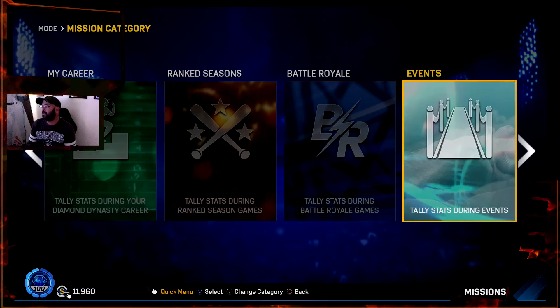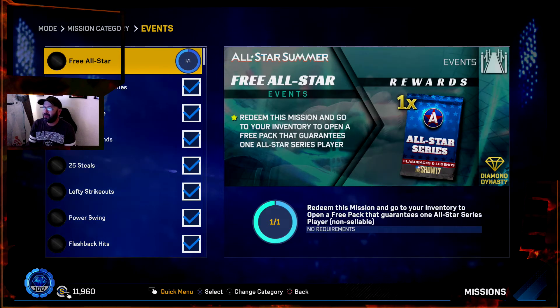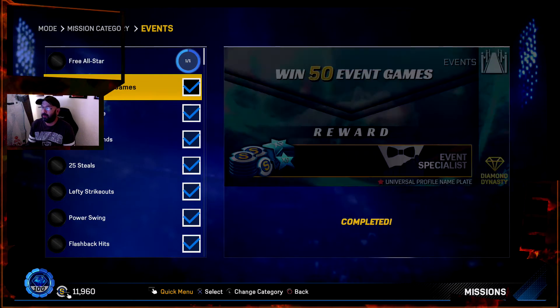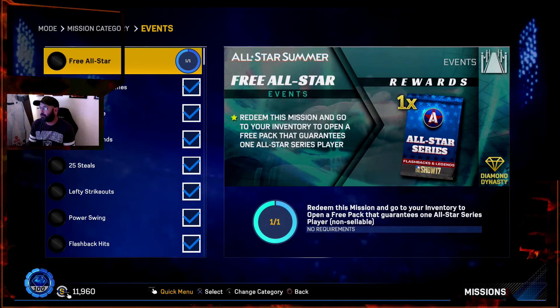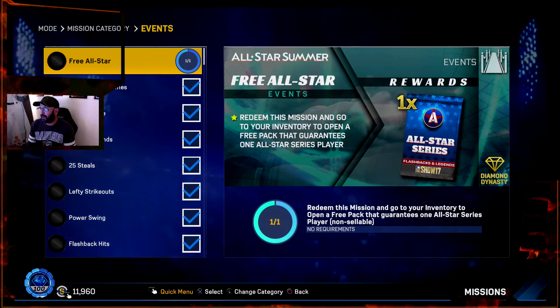So what it is: you go to Missions and go into Events. When you go into the Events category, you'll see it right there — it's a free all-star pack. You redeem this mission and go to your inventory to pull open a pack that guarantees one all-star series player.